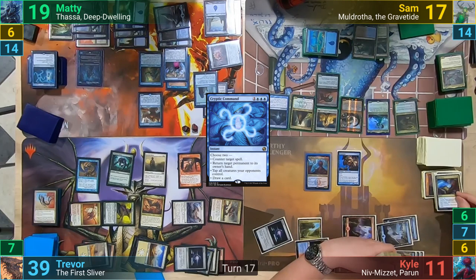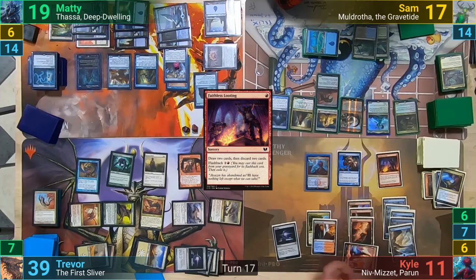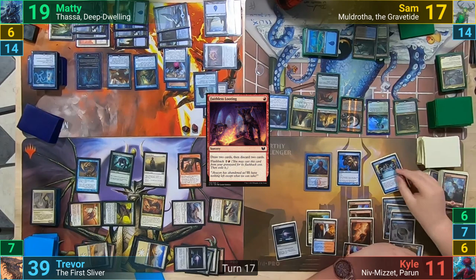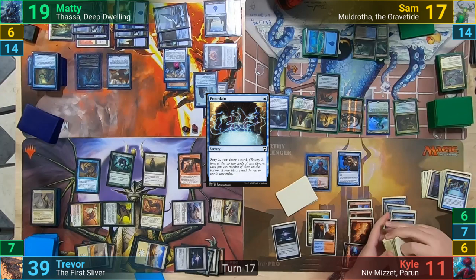Kyle untaps, draws for turn, and deals 1 to a Sliver. He casts Faithless Looting in his main phase, getting a Niv-Mizzet draw trigger and dealing 1 to the same Sliver. He then draws 2, discards 2, dealing the rest to the Sliver and 1 to the Riverwise. We then see Preordain, with Kyle getting another draw trigger from Niv-Mizzet, dealing 1 to the Riverwise. He scries 2, bottoms both, draws a card, and deals 1 to the Lich on Sam's side of the board.